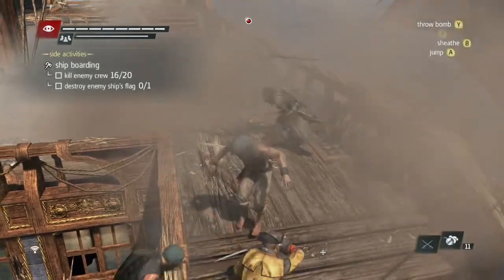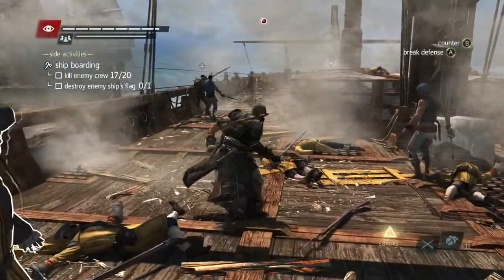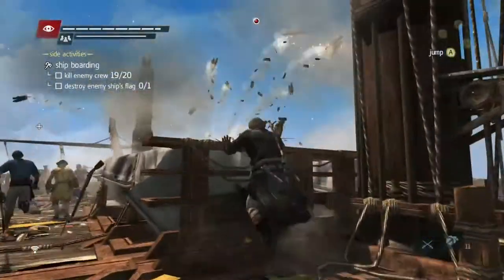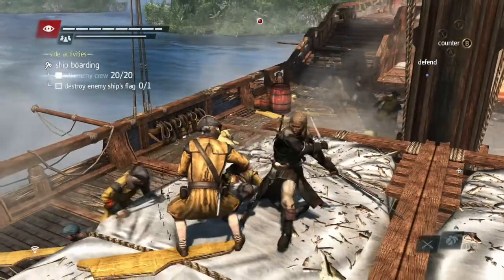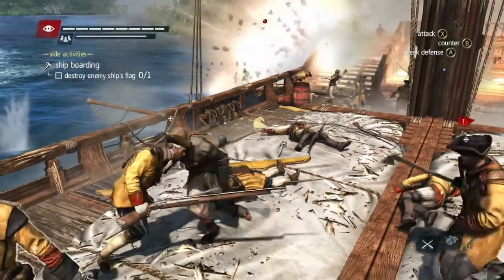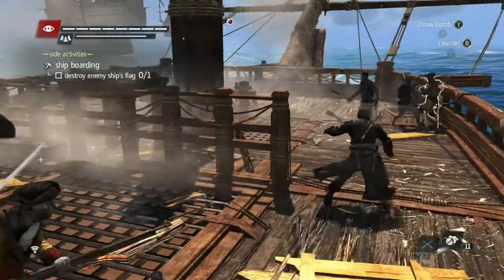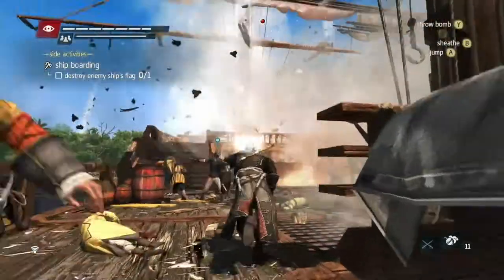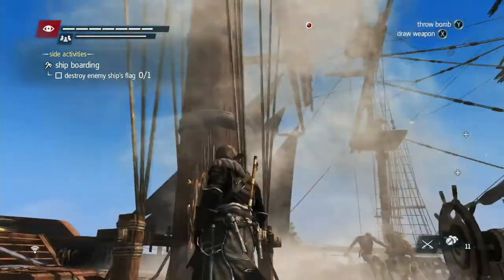Again, I'm using smoke bombs and the cutlass to take down crew. Go back up — trying to get back up and take down the flag is going to be a little more difficult. You see, even if you take down 20 crew, they don't surrender until you take down that flag, and you could potentially lose a lot of your own crew just battling through. I've got to return to the mast and climb up and take down the flag, which was a big mistake.